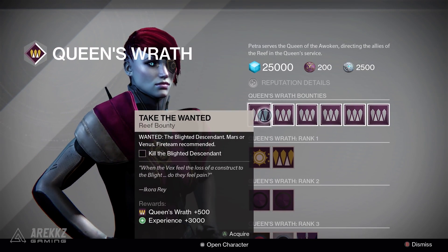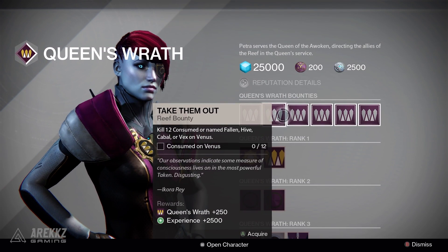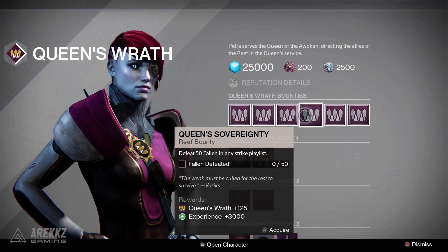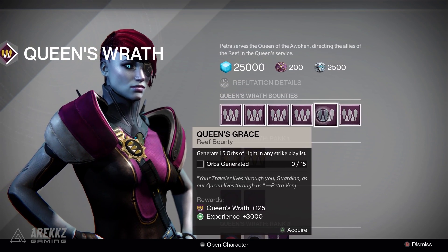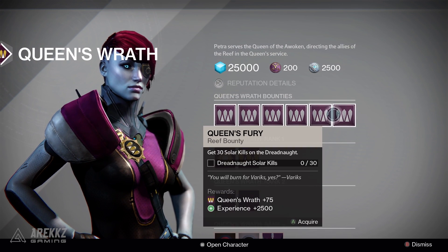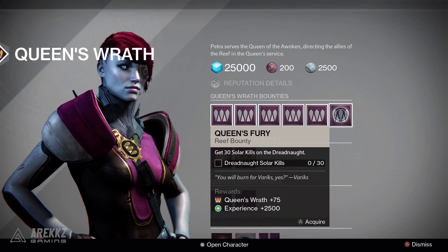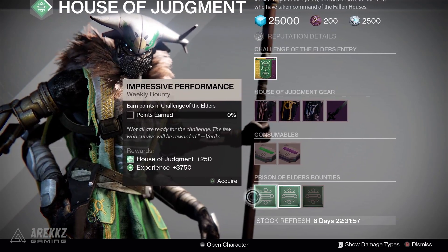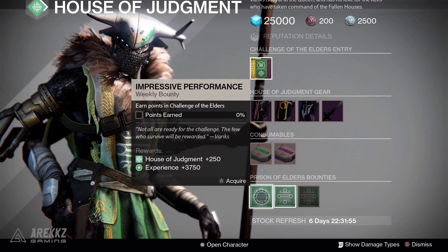Then taking a stop in the Reef, speaking to Petra Venj — here are your usual weekly bounties. The first three are weekly, the latter three are daily, so complete these if you wish. There's not really a great deal to do with Petra Venj, but for those of you going for completion or maxing out her rank, that is an option. And of course if you're going into the Prisoner of Elders in any capacity, Variks has some bounties for you as always.